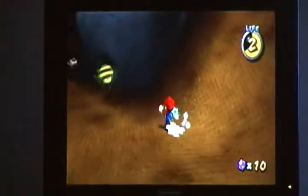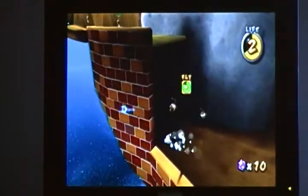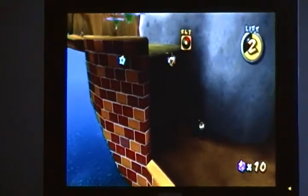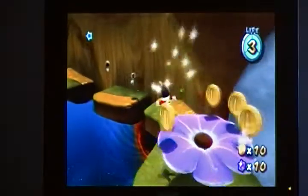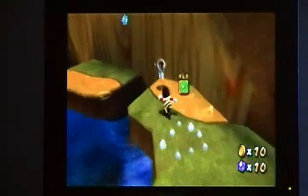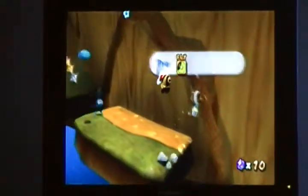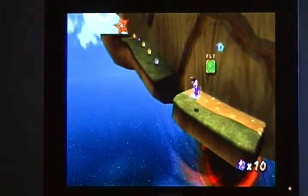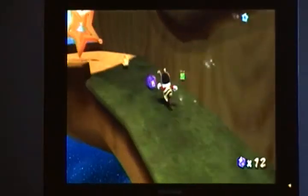There is a one-up behind that stump. I forgot to get it. Just jump through that stump after you get the one-up, which I failed to do. And you can get some coins. What you want to do here is try and stay near the honey. You can get in the honey — it's fine — but you don't want to jump and then glide over while you jumped off the honey, because you won't be able to jump high enough to get over to the next area.